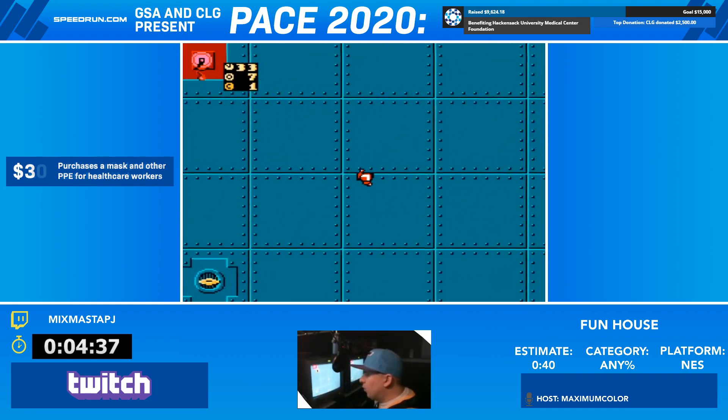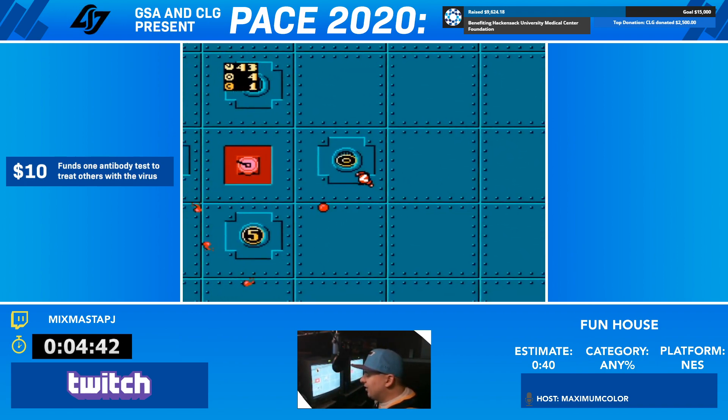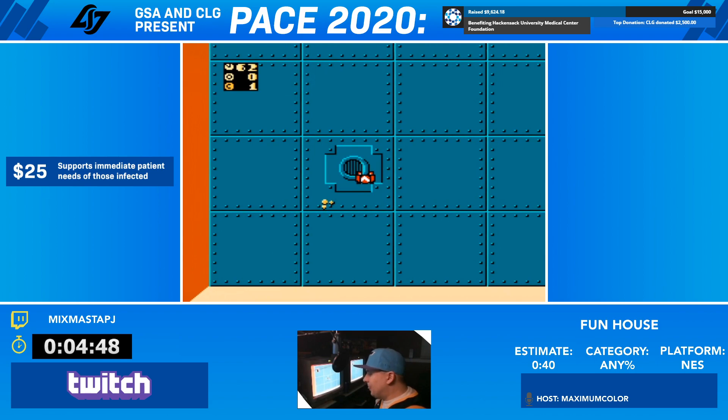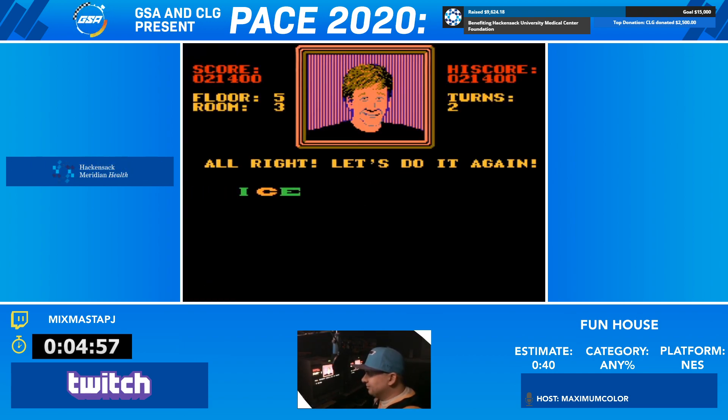We're going to grab that little white thing there. It took me probably 20 years of having this game before I realized that's actually supposed to be a skate — I thought it was like a surfboard before. It's apparently ice skates or rollerblades or whatever, but I assumed through the shortcut animation that I was actually on rollerblades this whole time.